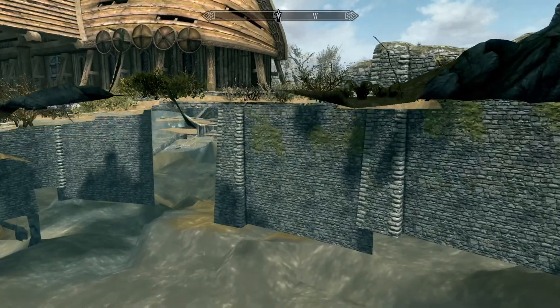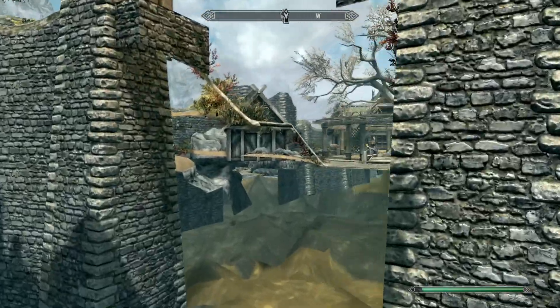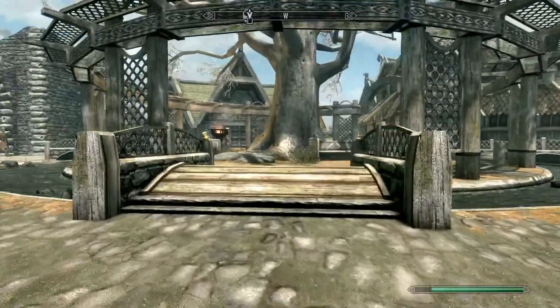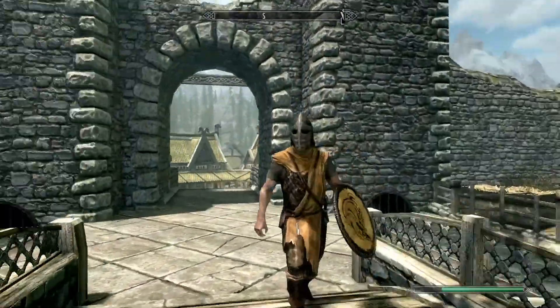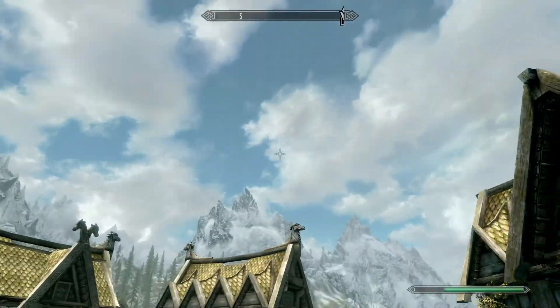To get out of here, just follow the path that I take. You're going to run through this invisible wall here, and then you're going to come out the bottom of the steps. And there we are — back in Whiterun, back in the game. If you found this video helpful, smash that like button, and don't forget to subscribe for more Skyrim tutorials. See you in the next video.